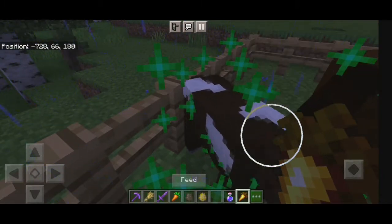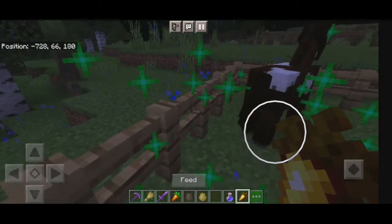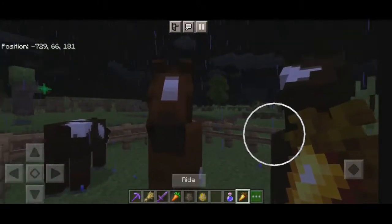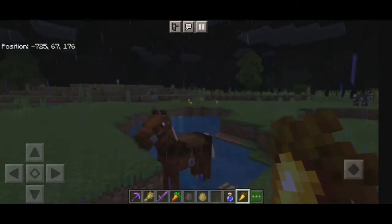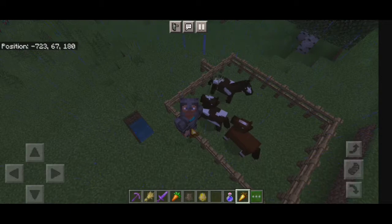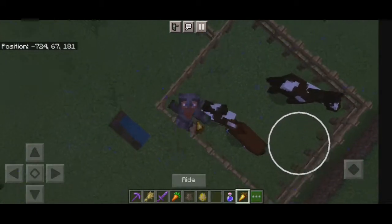Look at this, it's growing very fast with this golden carrot. So what you need to do is just mount them. If you give them the carrot without mounting, they will never do the breeding.